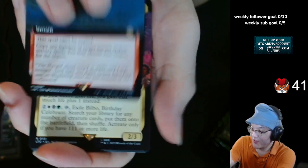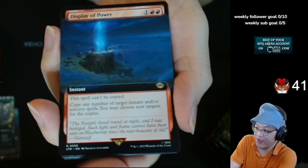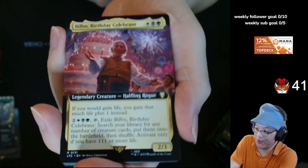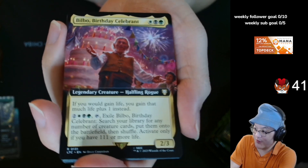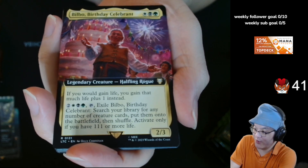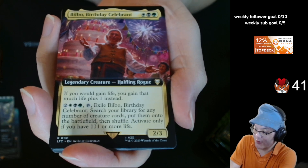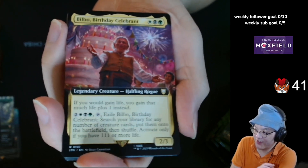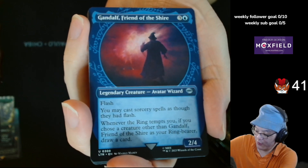Play of Power — I think this is the second time they've used text that this spell can't be copied unless certain conditions are met. There were some Commander cards that say that also. Bilbo Birthday Celebration — people were talking about this during spoilers because of the whole 111 life or 4 life thing. White, black, green. Legendary creature, Halfling Rogue — 2/3. If you would gain life, you gain that much life plus 1 instead. Then 2 generic white, black, green, tap, exile Bilbo Birthday Celebration: search your library for any number of creature cards and put them onto the battlefield and shuffle. Activate only if you have 111 or more life. I think that's a Commander-only card.